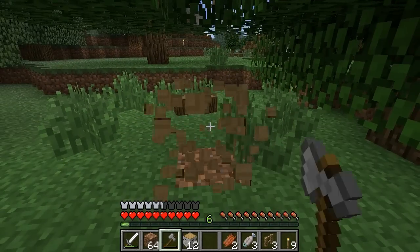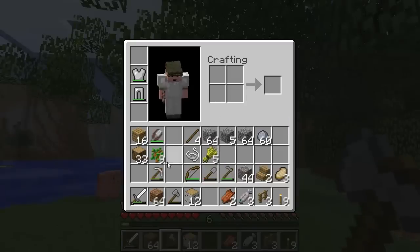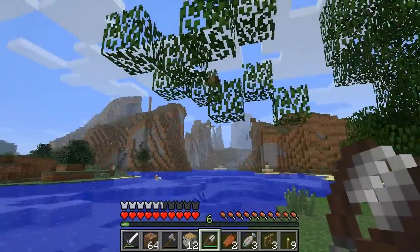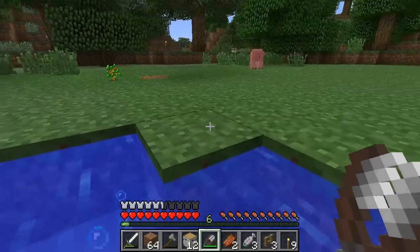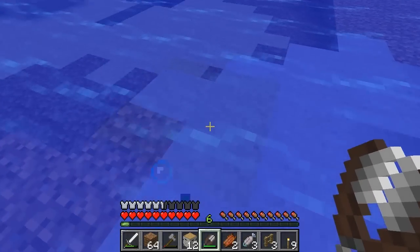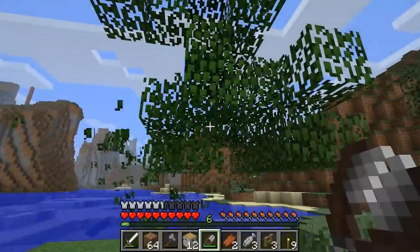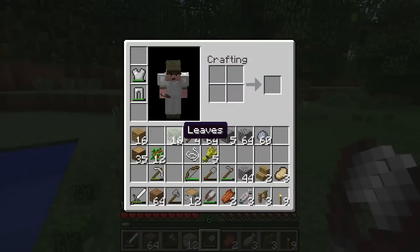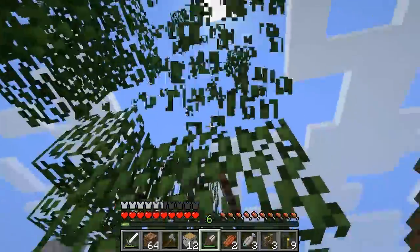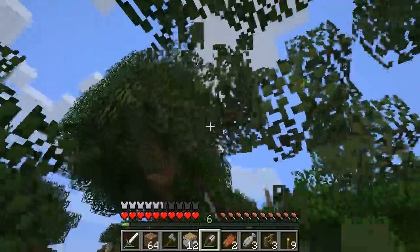I'm definitely not going to be able to finish this project in one episode — it might take two, potentially three. It's not a very fancy structure but it can be time consuming. Grab your shears and let me show you what you can do with them to help clear this area. Take your shears and just hit the leaves — don't miss the wood. It takes one hit to smack down a leaf and you can pick them up. You can collect leaves and use them to design little gardens and shrubbery.